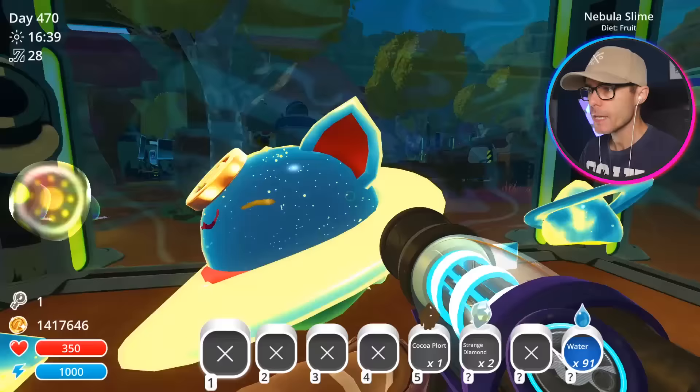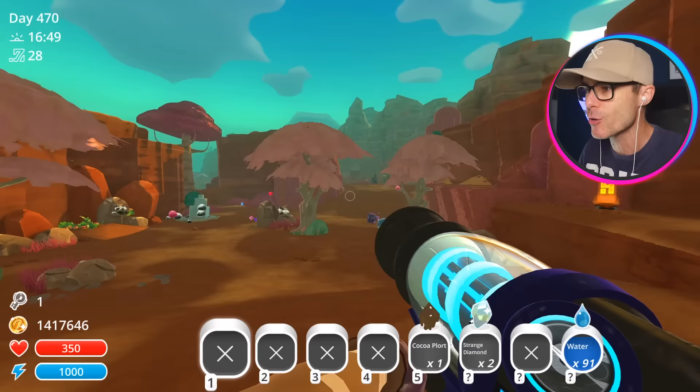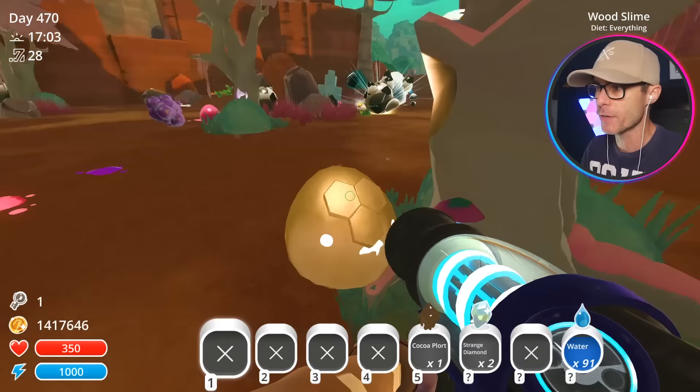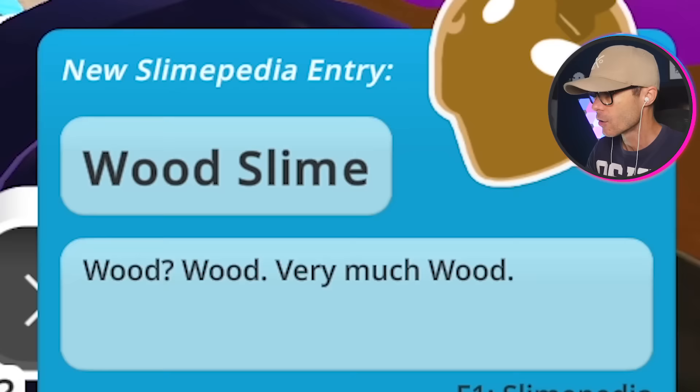Today we're checking out another six brand new modded slimes — six of them. I think that's one of them right there. It's not a beach ball, it's this little guy — it is a Wood Slime. He kind of looks like a honey slime though. He's got a bit of a honeycomb thing going on on his forehead. I'm gonna keep this guy and see if we can catch all of them. Wood, very much wood.